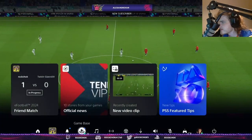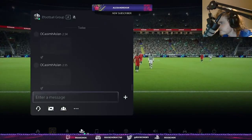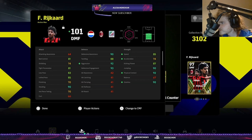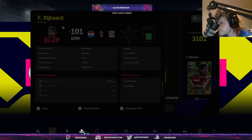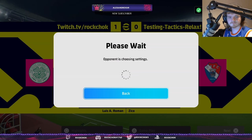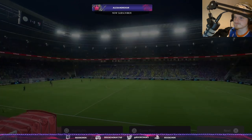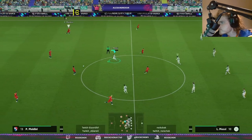Let me check Aslan's build. Rykard — did you get all three Aslan? This is his Rykard: he gave him less dribbling, less pass, went more defensive. 90 jumps, 92 physical with aerial superiority and acrobatic clearance. More of a center back style — must have put about 13 to 14 points into physical. That's crazy.